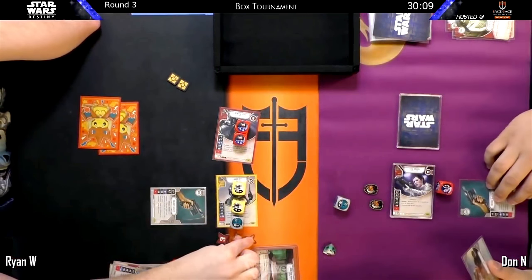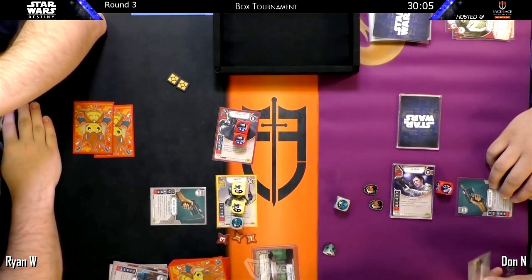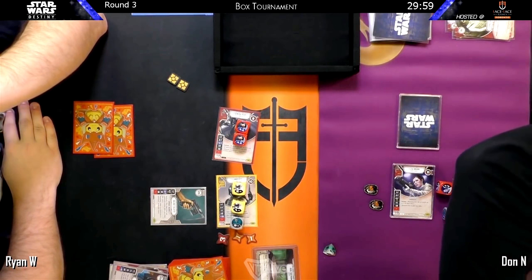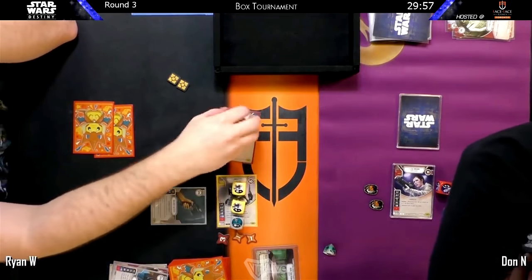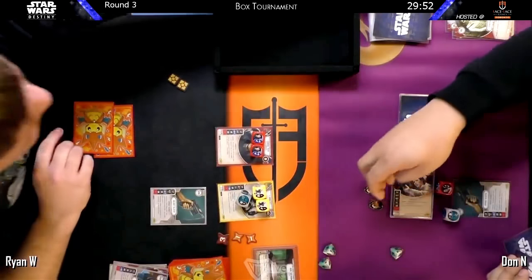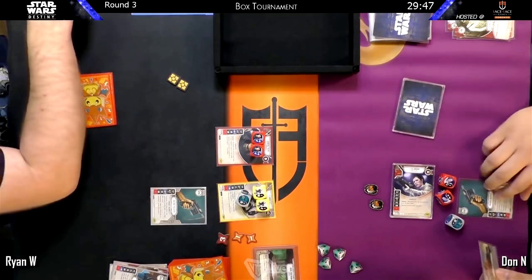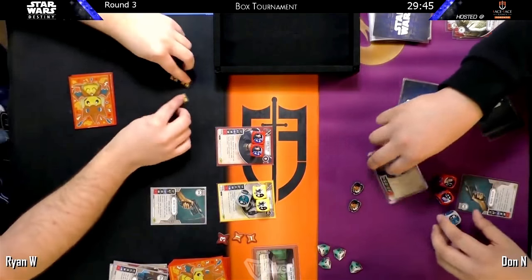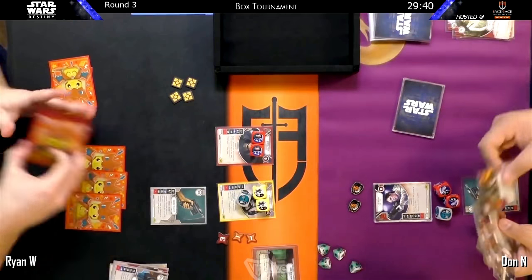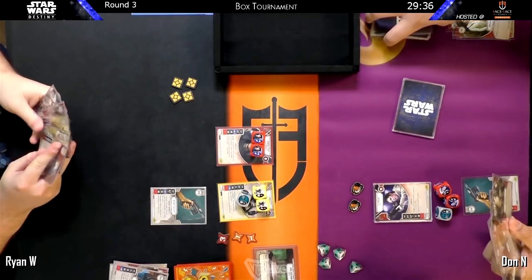Going just as quickly — put one shield onto Django, and then the two range damage from Leia puts them at five total. Don grabs a resource for the last action. Django Veers is really showing off the power here with one upgrade — he's chewed through 12 points of health on Poe, who ties for second healthiest character in the game.